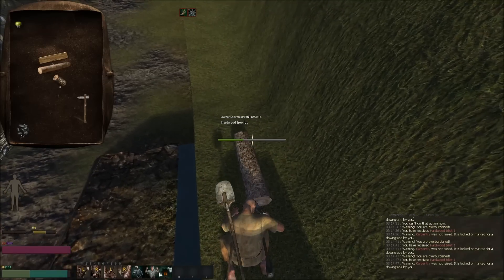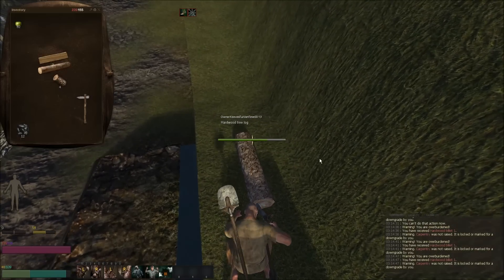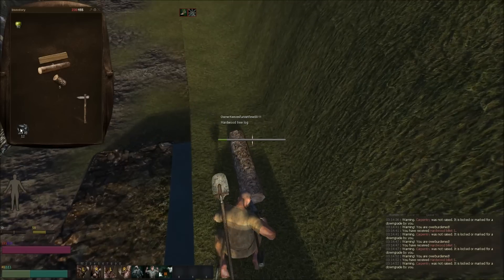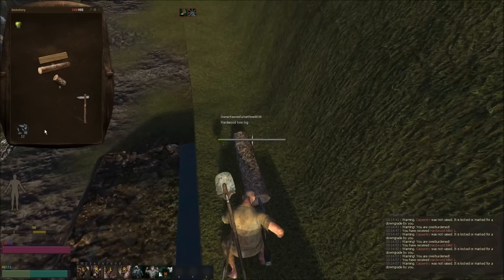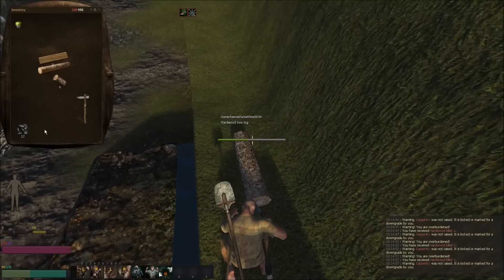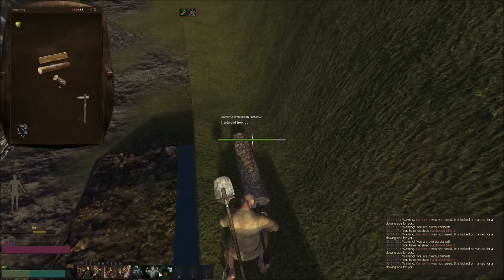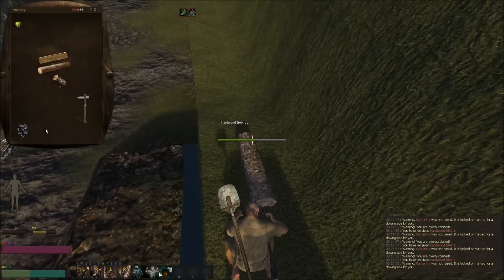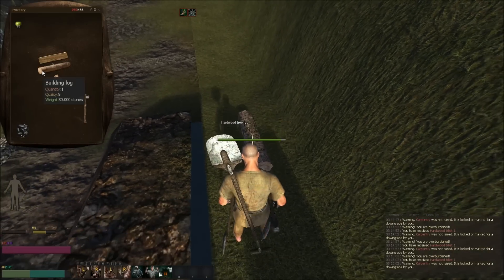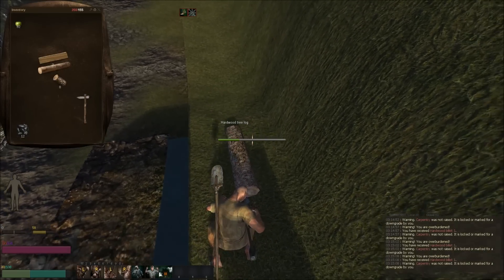Essentially what you want to do is you're going to turn these billets into charcoal. The reason is charcoal does the exact same thing that billets does but way more effectively — it's just way better. So why wouldn't you do it? Might as well. So that's the plan.